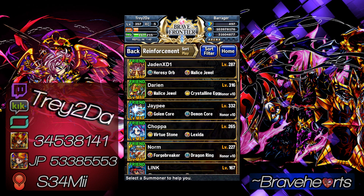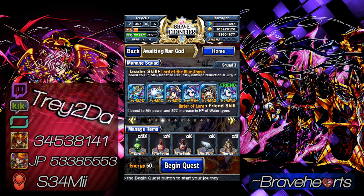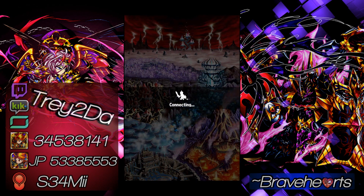So, 50 energy, 5 battles, you cannot use a gem to continue. You get a gem and a sphere frog for completing it, so let's go ahead and get right to it.